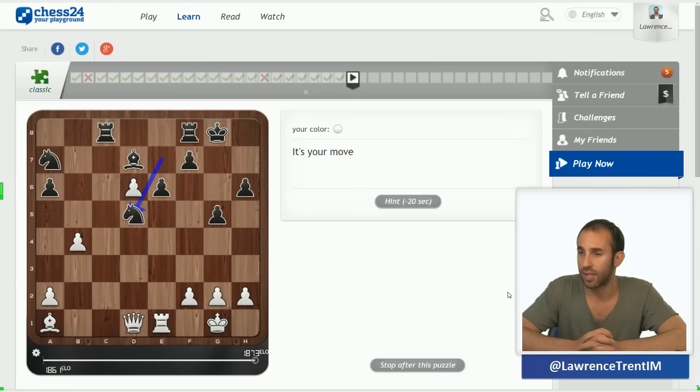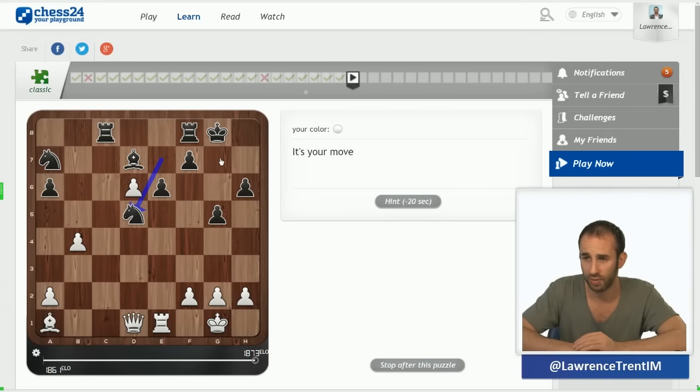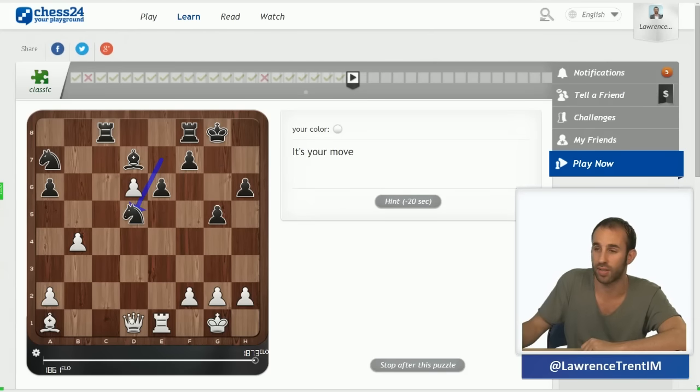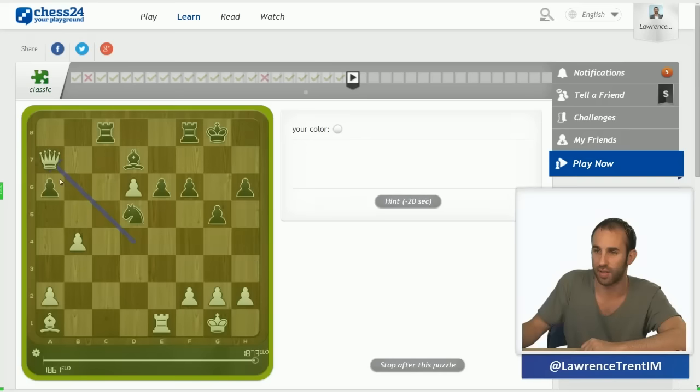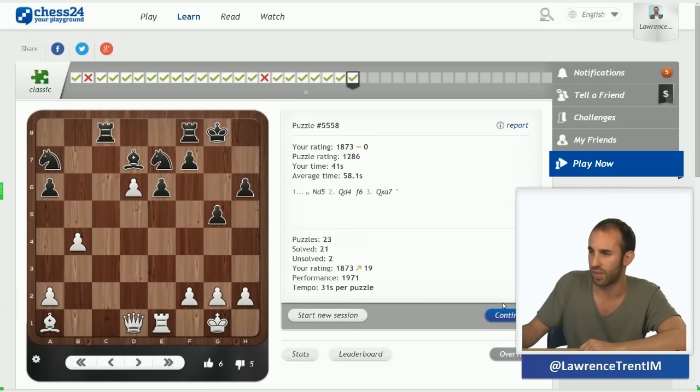Knight d5 has been played. The first thing I look at in this position is how to deliver mate with white — I want to deliver mate on the long diagonal. Queen d4, queen g7 — problem with queen d4 is that f6 comes. More likely is queen to h5, or actually queen d5 — the knight on a7 is hanging, so probably that's the solution. I just take the knight off. Were the knight not hanging, I wouldn't have done that, but that was relatively simple.